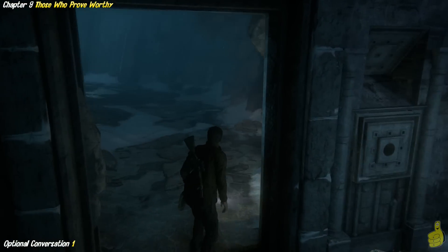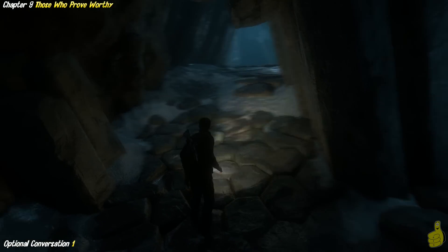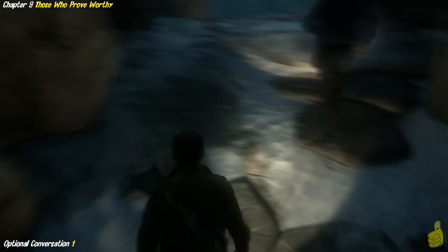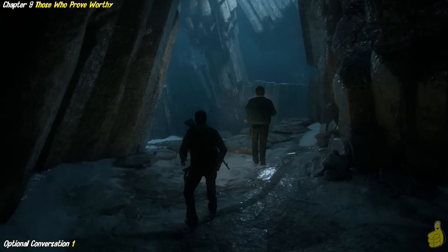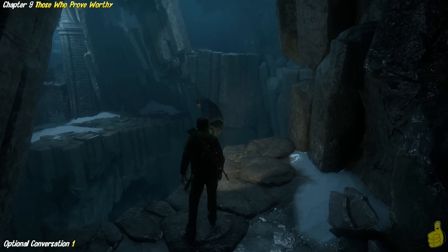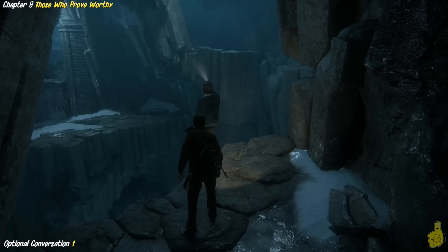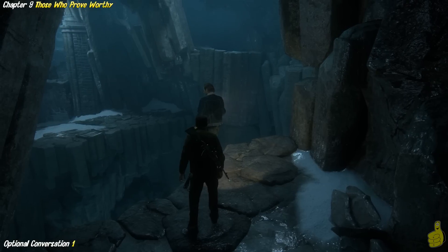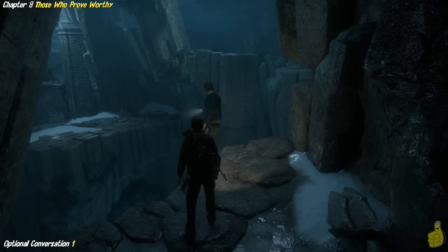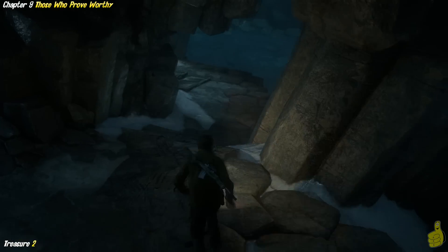Now, next up is an optional conversation. As soon as you leave this room, you want to let Sam catch up with you and then follow him. He's actually going to walk up to this cliff on the upper left-hand side over here. And the little icon is going to pop up above his head. We're going to walk up and press triangle to go ahead and activate this. And he says something like 'as I live and breathe' or something like that. Make sure you hang out and wait long enough for him to complete this.